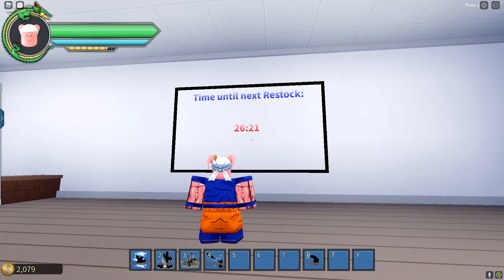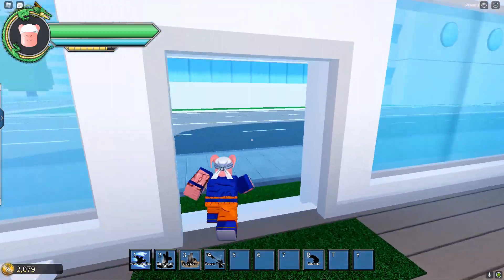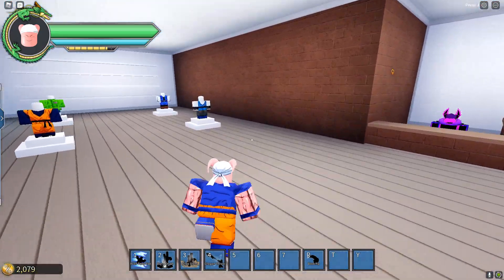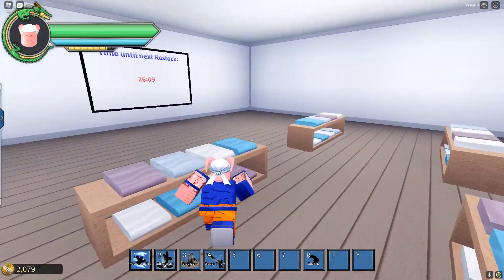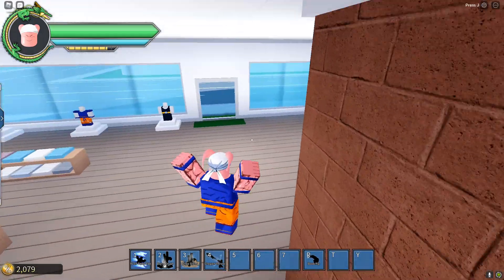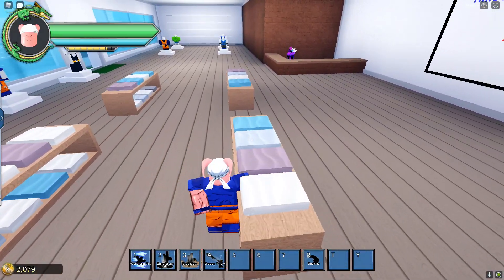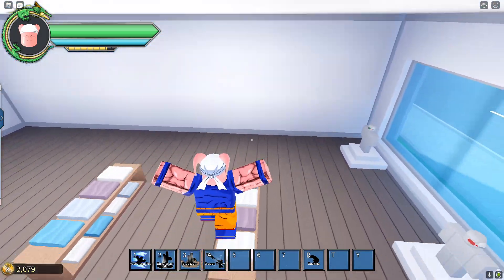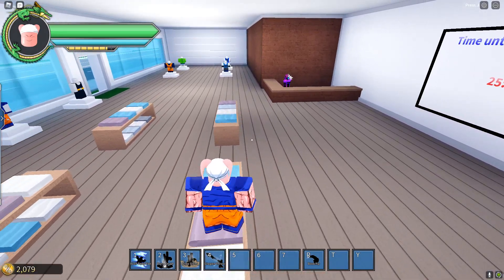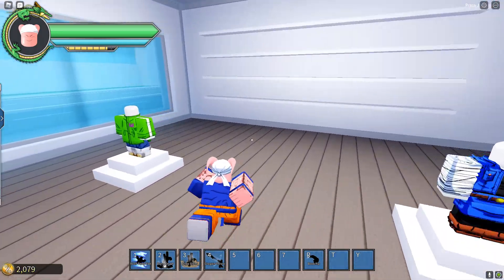When you go ahead and enter, you'll see a bunch of different clothing. A cool thing they did was add a restock system, so the clothes change every 30 minutes. I'm actually in the middle of recording a full beginner guide, so I probably shouldn't spend money here, but I know you guys want to buy some clothes too.